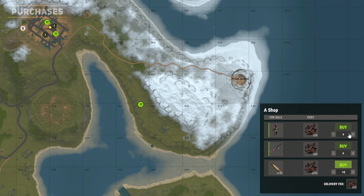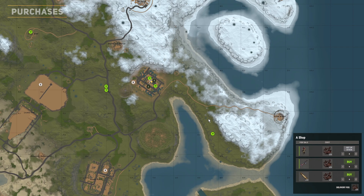When purchasing items, you can only select one type at a time, so you cannot order both a hazmat suit and bullets with the same drone. Select the amount you want for the desired item and select buy.